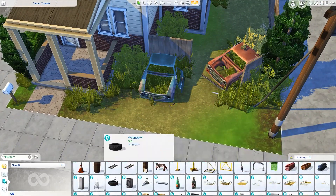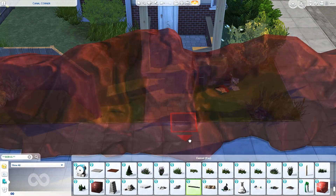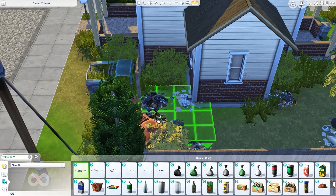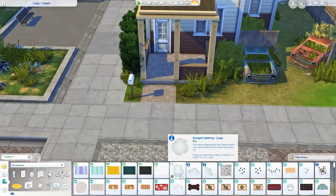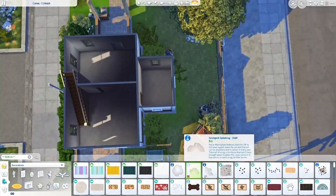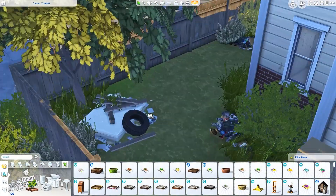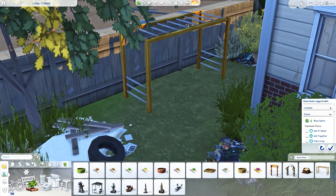Next to the trash cans I added piles of trash and garbage - pizza boxes, Chinese takeout, a juice box, just as many random things as I could possibly find. I also added that mattress with a tire and pieces of wood and all that different junk in the backyard. I figured it was just an old mattress they planned on taking to the dump but they're a bit lazy and just left it there. Here I'm adding some stains to the concrete - it looks so nasty but I was really happy with it.